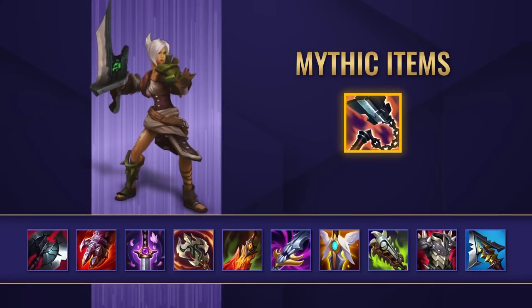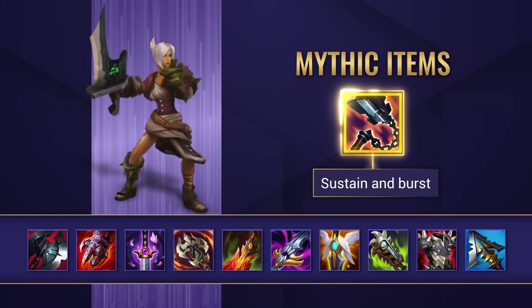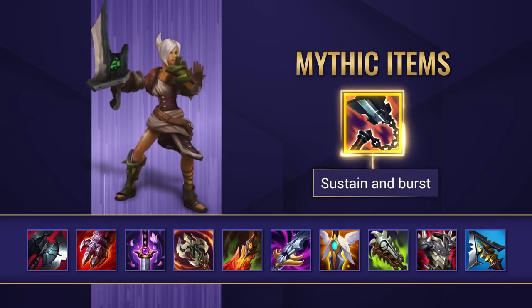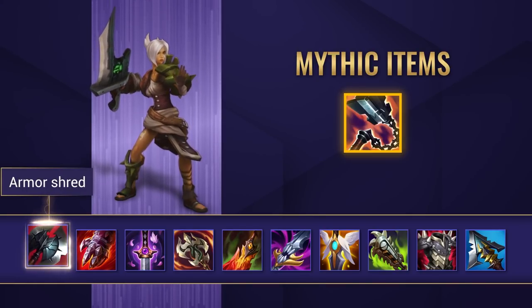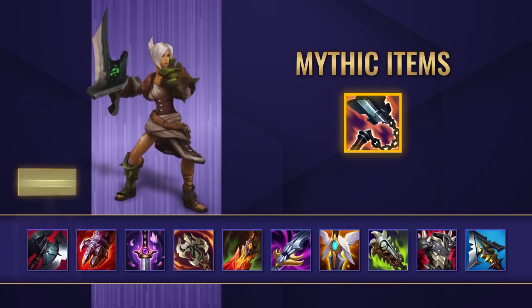So first off let's take a look at some itemization. Goredrinker is absolutely brilliant on this champion. It gives her all of the stats that she loves and it's also got an amazing item active providing some extra burst and self-healing. For some common options afterwards, Black Cleaver gives Riven a ridiculous amount of damage early on and is going to help her bypass armor dealing more damage to all types of targets.